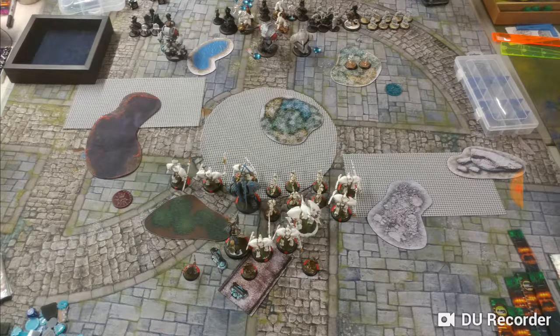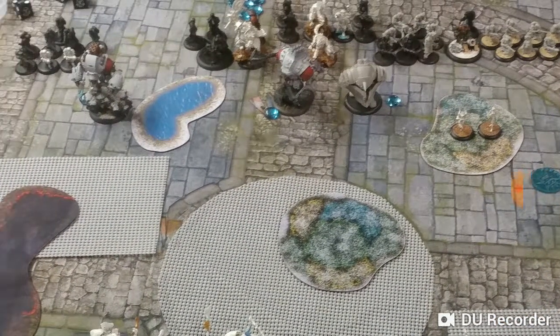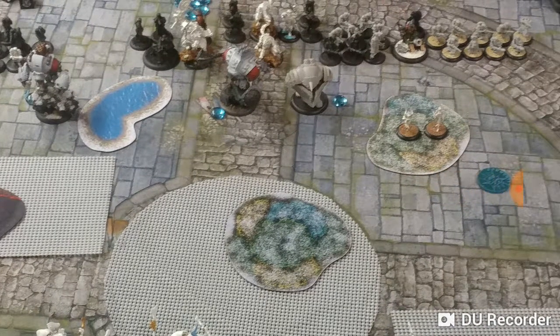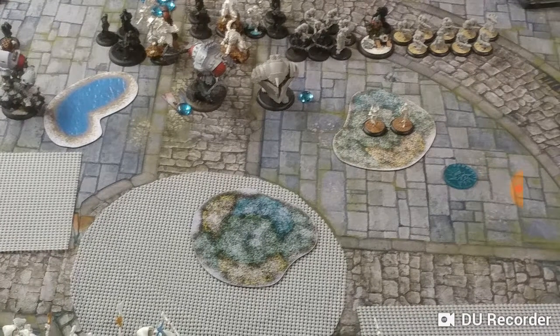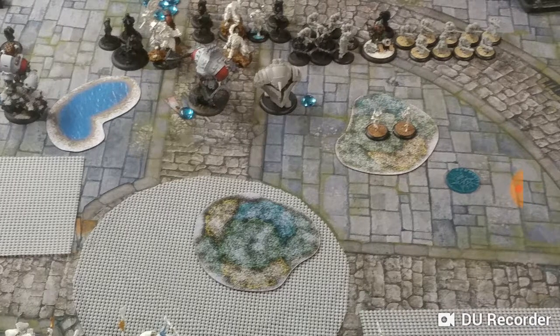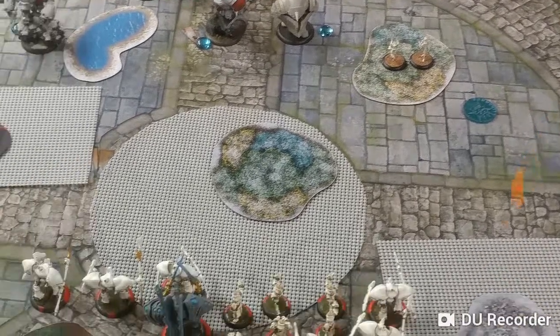He's got Butcher 3 with his dogs, he's got 3 warjacks, and a bunch of minimum unit Winter Guard infantry riflemen with rockets attached to them. Then a field gun and just some other random stuff: solos, guard dog, artillery, Joe, some chaos, the eliminators.